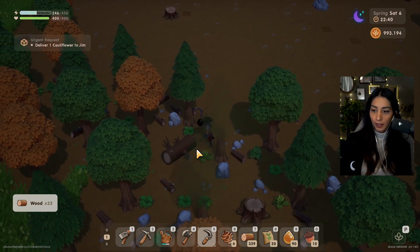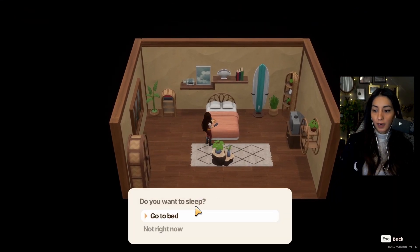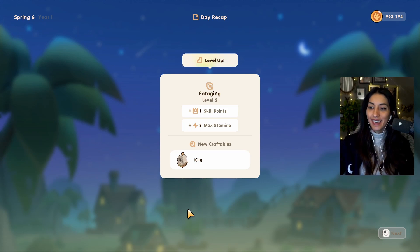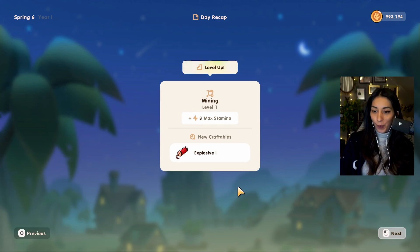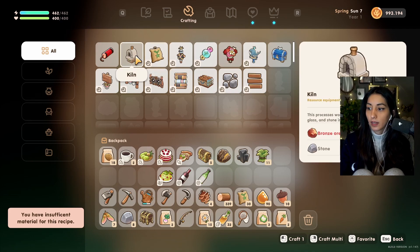Otherwise I'm gonna cry. I'm a non-fence person — I want my animals to be free. They can roam around, they can poop everywhere, they can eat everything, I don't mind. A kiln — nice! Foraging up. Mining — I can get explosives now, nice!